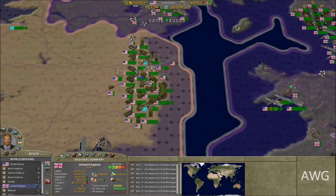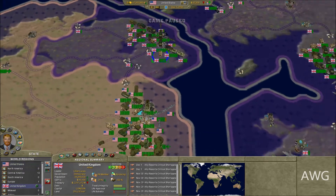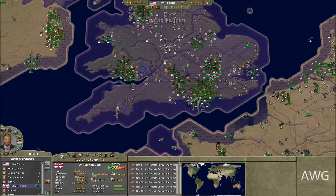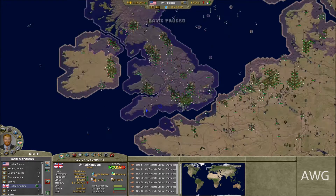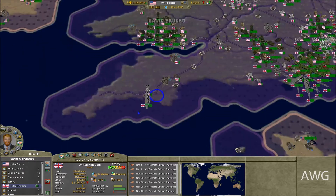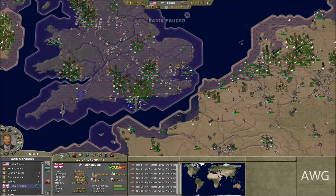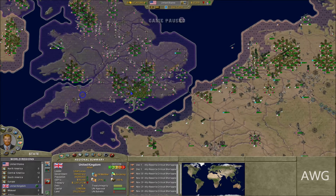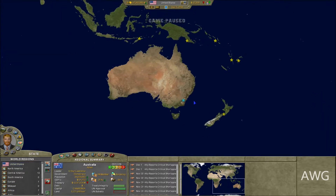Japan is the major problem in the entire world right now. As for Britain, I could take it — I already have a foothold and can take Northern Ireland, then make landfall at Plymouth, England, and push straight for London. That's the plan.